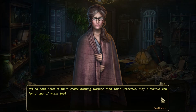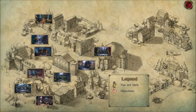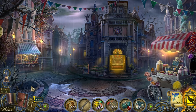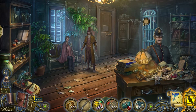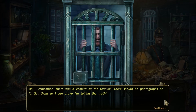Martha asks if she can have a cup of warm tea - it's so cold. I really don't think I should be getting you tea right now; you should be explaining things. Looking at the map, she had Alan locked up over in the factory and then locked up down here. And Jeffrey says: detective, help me - we didn't want to hurt anyone. He remembers there was a camera at the festival with photographs on it - get them so he can prove he's telling the truth.